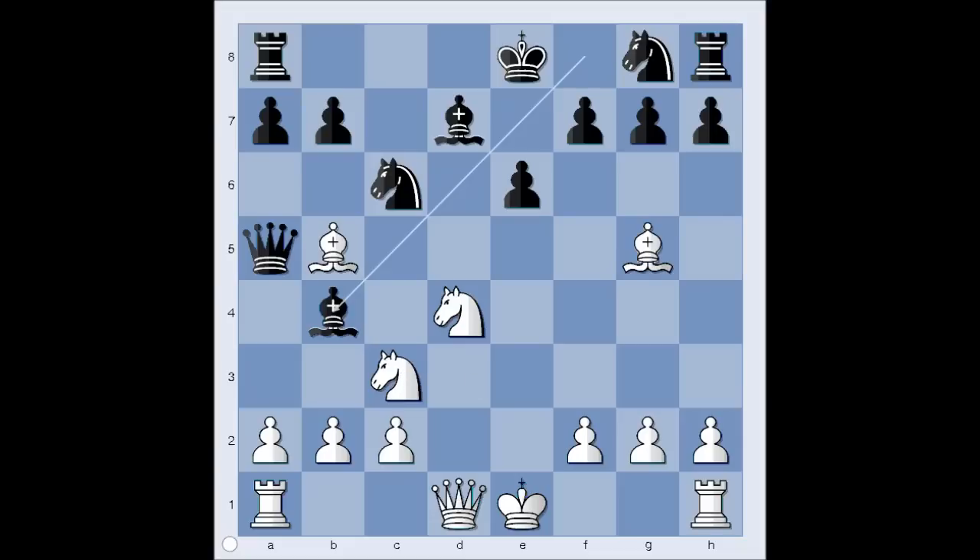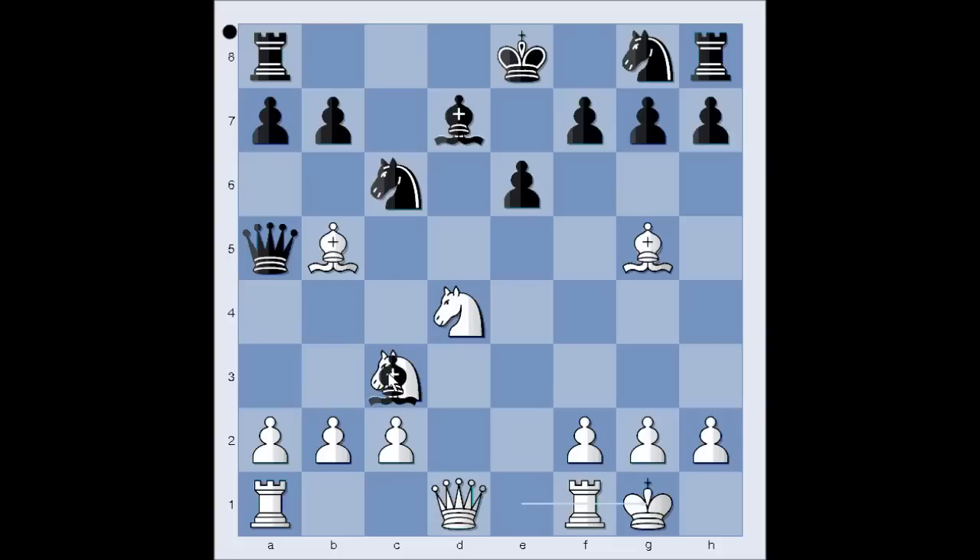Pressure is on the knight on c3. How should Tal defend? Tal castled kingside, sacrificing the pawn. Bishop takes knight, pawn takes bishop, queen takes pawn, and black is a pawn up but behind in development. It is white to move. This is the critical position of the game. What would you do in this position if you had white pieces? You can pause the video and try to find the move that Tal played.